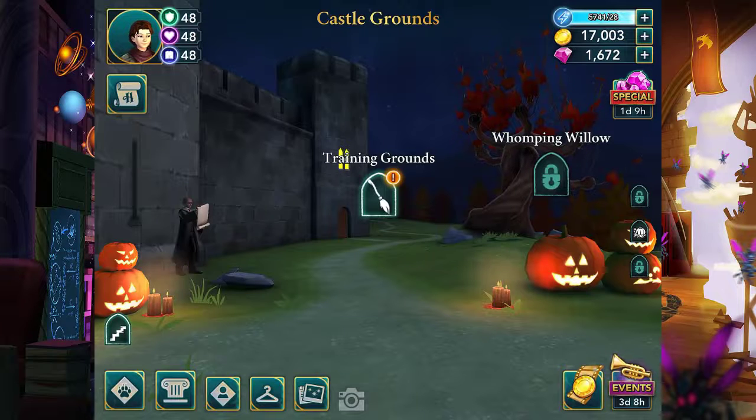Hello everyone and welcome back to Hogwarts Mystery. In the last one we helped Ben learn how to make a fire healing potion so he can face off against the cursed ice once more, and with that also maybe make him a tiny bit braver. He will become a great wizard without necessarily needing to fear his own shadow. I've been spoiled that will probably happen for him, which is going to be a very interesting story arc with him as a character.